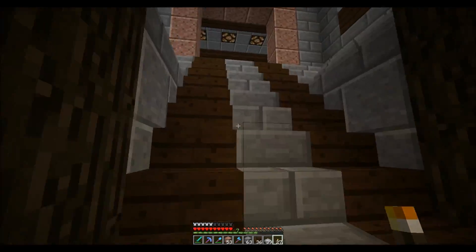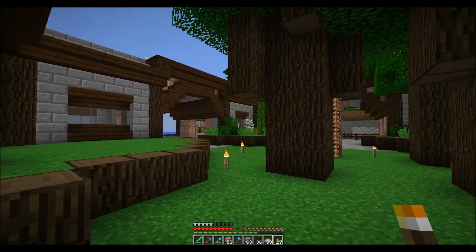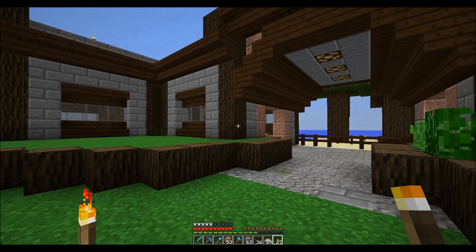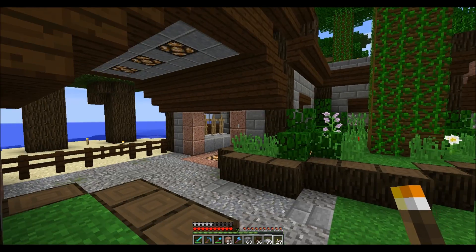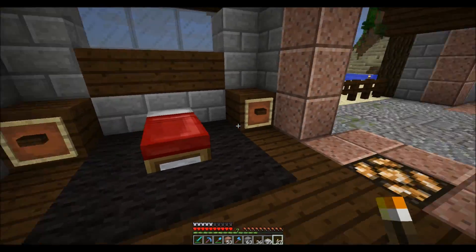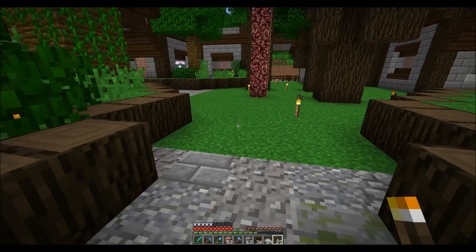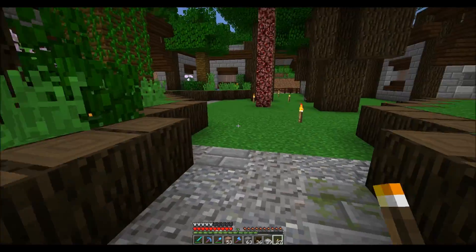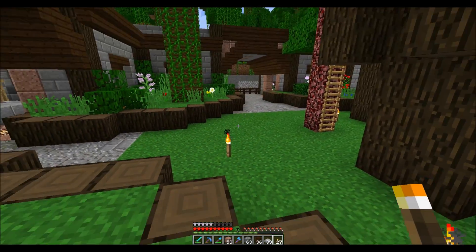Now I don't have to worry about jumping up blocks — I can just run right up the stairs and come out here. I'd say that's another good section. In this video you got to see quite a bit change between the enchanting room, armor room, bedroom, and this staircase section. I think I did a pretty good amount of progress, and sorry it was a lot of off-camera work.